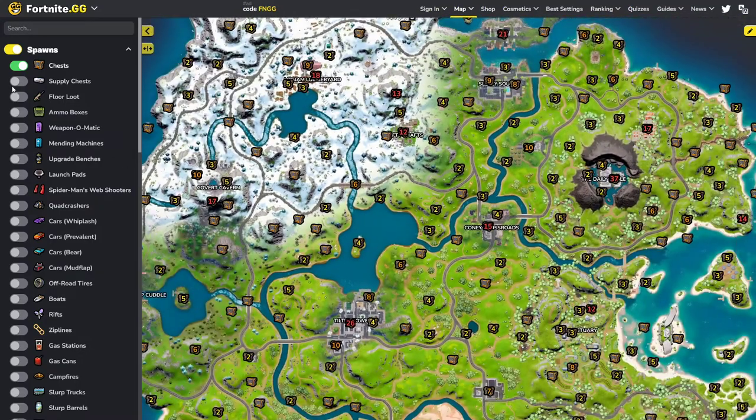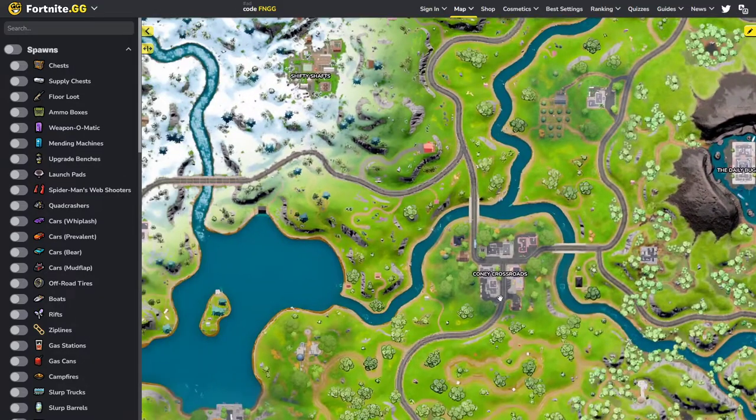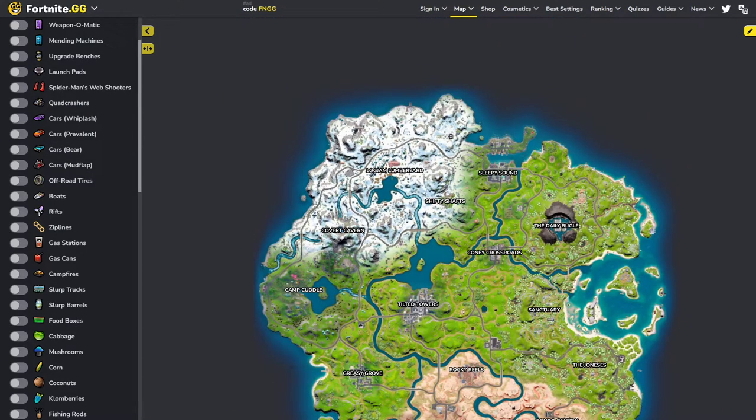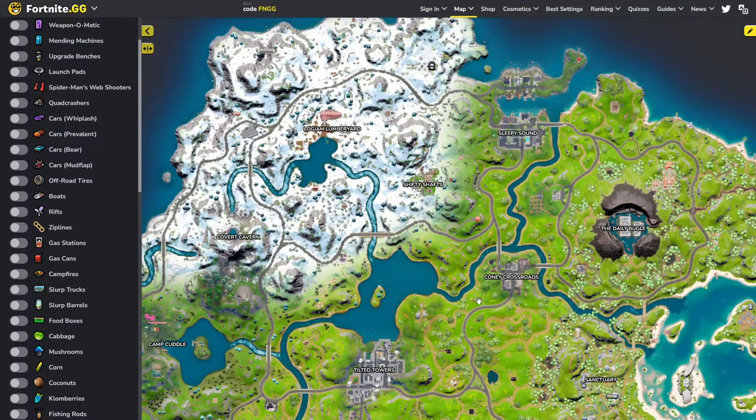Surge honestly isn't that big of a deal this season because of the weapons — the spray weapons are disgustingly good. How you should get Surge is by hopping in your car, having your controller player or whoever has the best AR aim in the backseat while the other one's driving, and just look for a team that's either driving or running, try to crack them and beam them. 3-2-1s and stuff like that are really big this season, so Surge should not be an issue. You don't really need to find a Surge position — you just need to be in a good zone position, park your car, box it up, and rotate to the next zone.